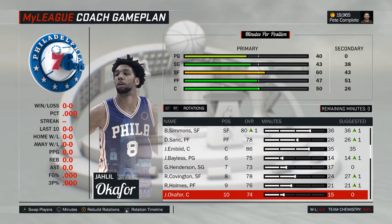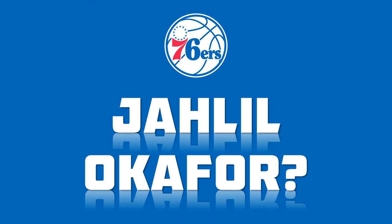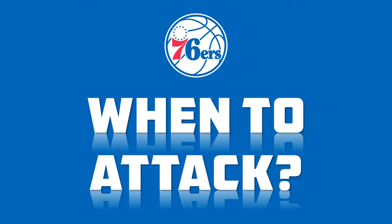A big man duo of Holmes and Okafor off the bench is pretty capable offensively, but severely lacks defense. Therefore, it might actually be an interesting idea to move Okafor to the power forward, where he could get a small rating boost, and put a more defensive-oriented center next to him. That would, however, leave Holmes somewhat unoccupied, and you would also need to acquire such a center first, since Splitter is likely not the long-term solution here.